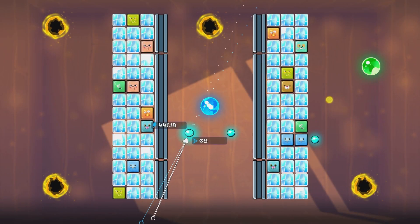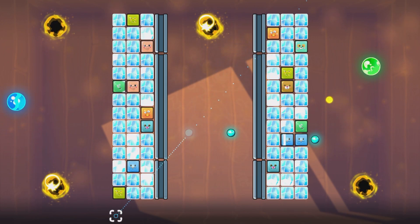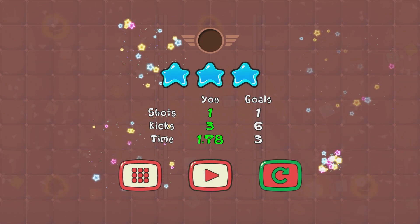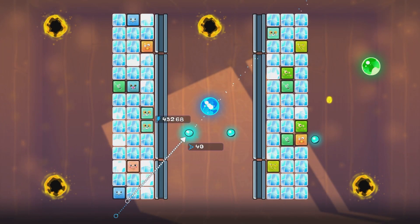Okay, level 4 now. We have to use a bunch of portals to get to the ball. We're going to grab the left blue ball and bounce it with these coordinates into the top portal and it's going to bounce all the way around the map into the green ball. I'm going to do this twice just to double check that it is doable and then we'll move on to the next level.